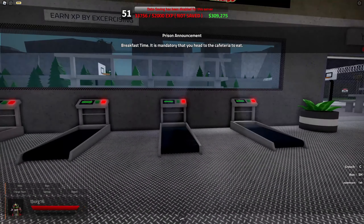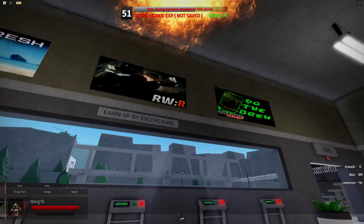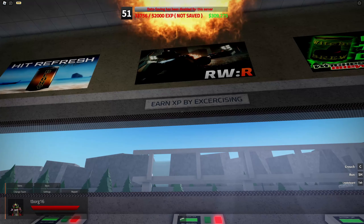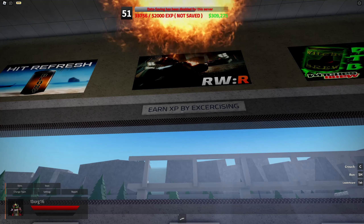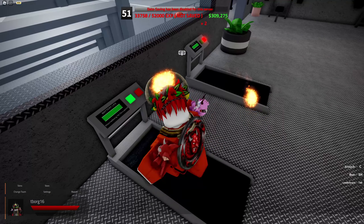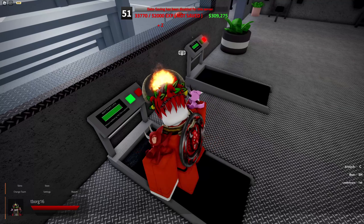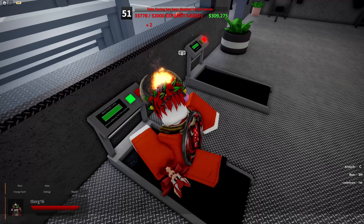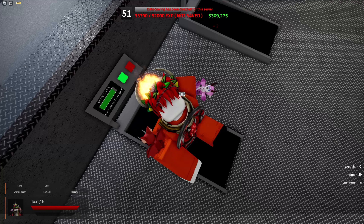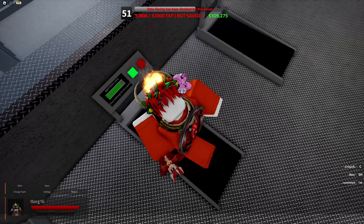They added new treadmills. They're a little bit different, but as you can see there's posters here and a window. You can even earn experience here — earn experience by exercising. What you need to do is go up to this, hold D, and then you're off. You earn two experience every second or half a second, and it doesn't last forever — it has a battery life, so you can't just stay on this forever. There's a certain time where it will eventually just stop.